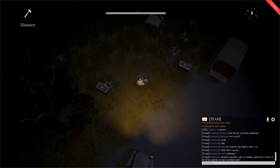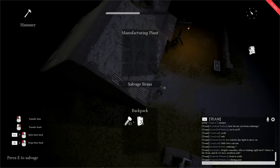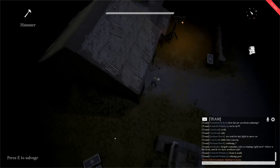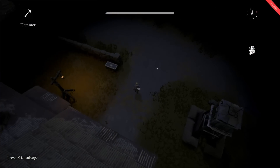Head to the screw icon on your map and use your hammer to collect scrap. Bring the scrap you just collected to the hammer icon on your map to use the manufacturing plant to convert scrap into basic materials. Note that pressing the E key is your action key to interact with various buildings, vehicles, and chests. These basic materials are used to make guns, ammo, trucks, defenses, and repair various utilities on the map.